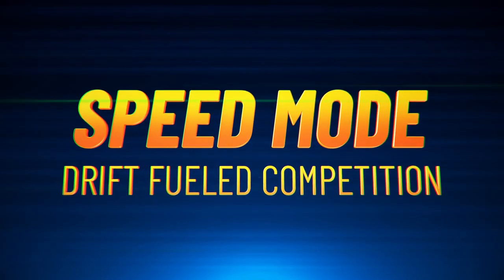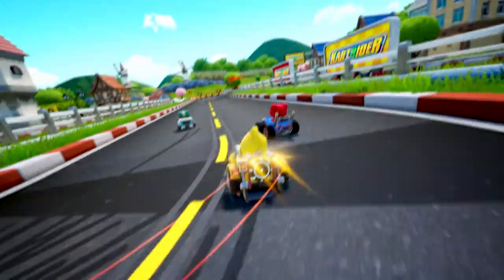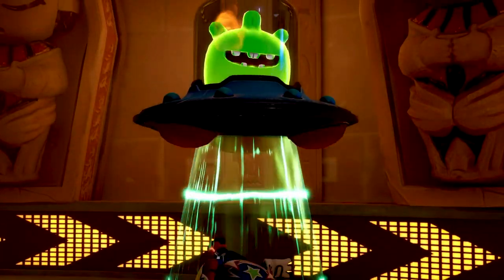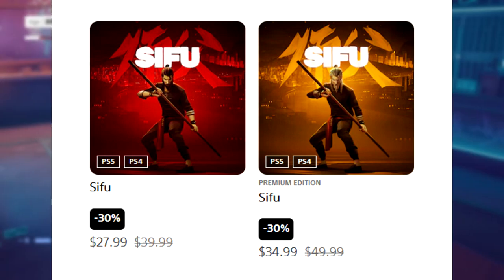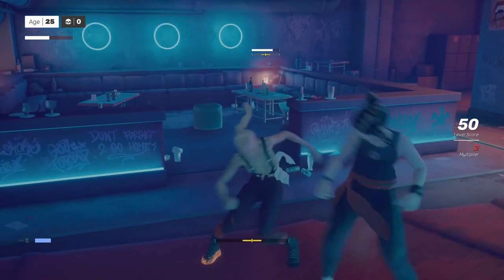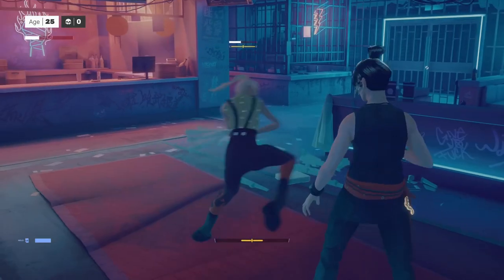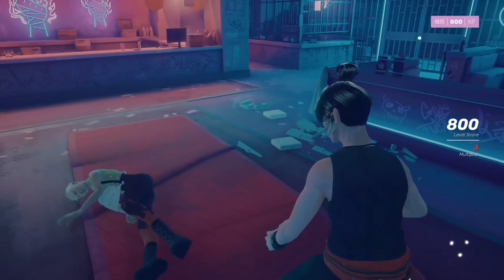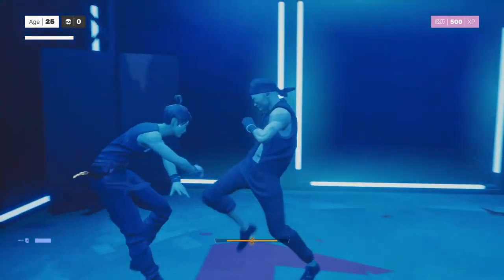There are various PSN sales running right now — Extended Play and games under $15 — with tons of deals available across those two sales, like over 1,200 deals. We'll do more in-depth coverage on those in a future video. I also want to quickly mention the deal of the week is Sifu — it's 30% off for $28, and the premium edition is 30% off for $35. I want to mention this because the summer update just dropped. You don't need to buy the digital deluxe edition — that includes like a soundtrack and a digital art book, nothing too crazy. Buy the base game if you're interested. $28 is a nice discount on a game that's still a relatively recent release.